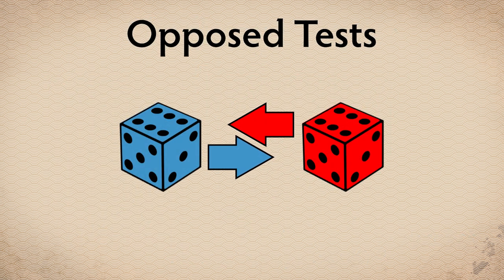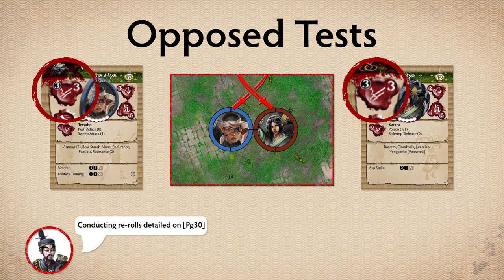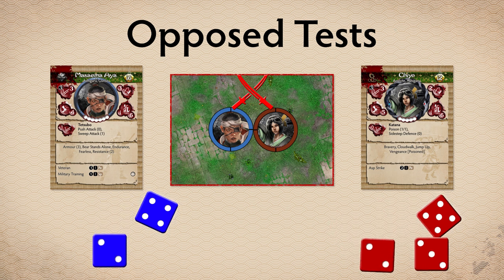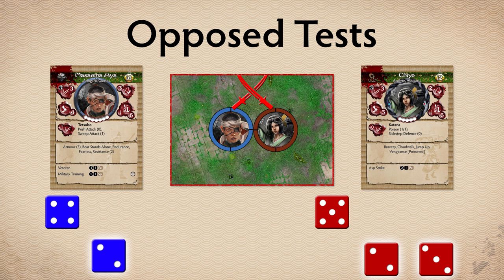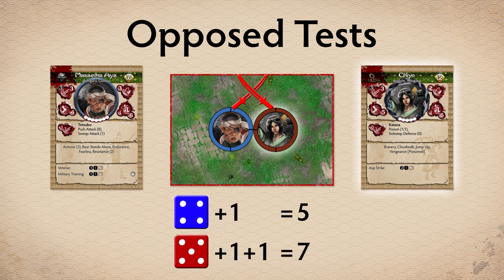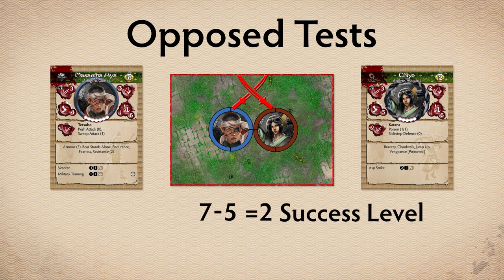Opposed tests require two models to roll a number of dice equal to the statistic value required for the test. For an opposed melee test, for example, you would roll a number of dice equal to the model's melee pool statistic. Both players roll their dice and conduct any re-rolls, then both players remove dice which naturally rolled 1. Next, take the highest die result and apply any modifiers the model may have. Then take up to two additional dice that were not removed — these contribute +1 per die to the final result, and are again called supporting dice. The final results are then compared, the successful model being the one with the highest final result. The other model is not successful. The difference between the final results is the success level of the test.